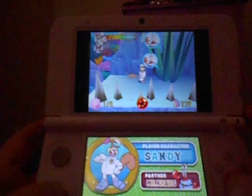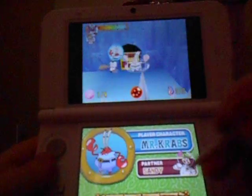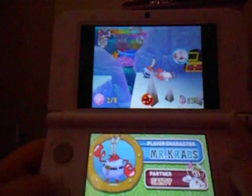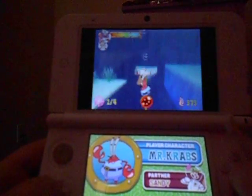We pretty much need to get rid of the grass, and Mr. Krabs will open up these pink treasure chests, which I believe are the ones that bring special objects. The blue ones mean melody shells.